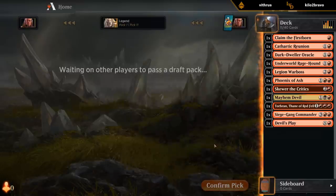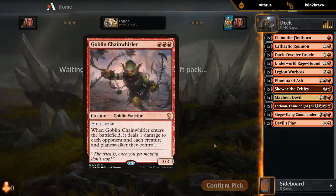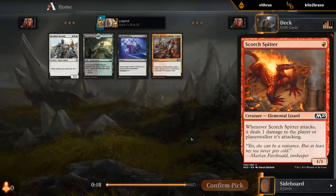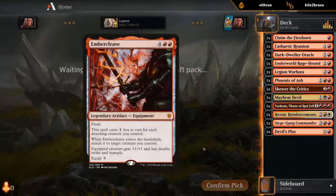So what are some of the best Mono-red cards? Rekindling Phoenix comes to mind. Goblin Chainwhirler. And then we mostly want a lot of 1-drops — Fanatical Firebrand is in the cube, Scorch Spitter, there are a couple more. Ambercleave is also a great one. Anax.